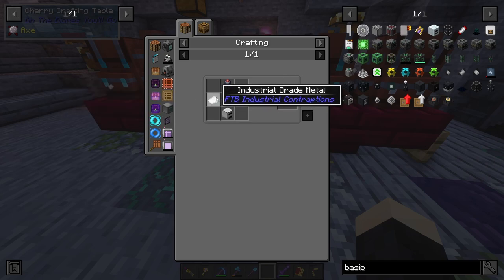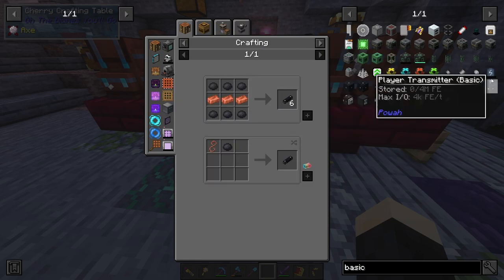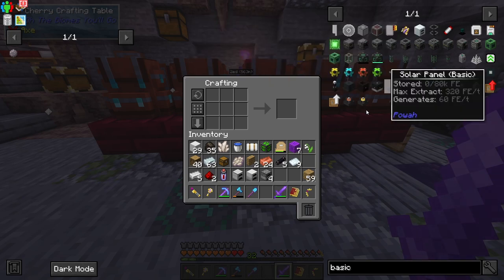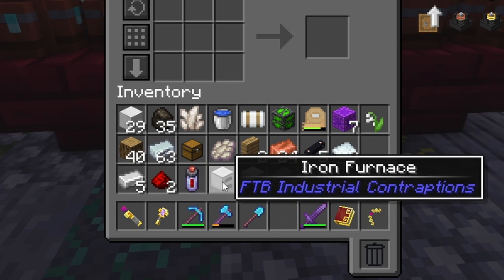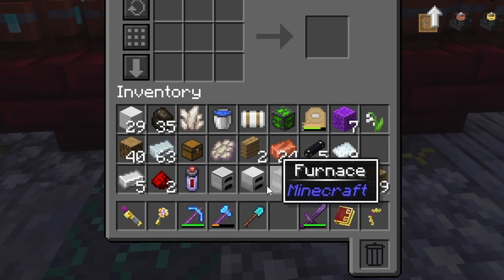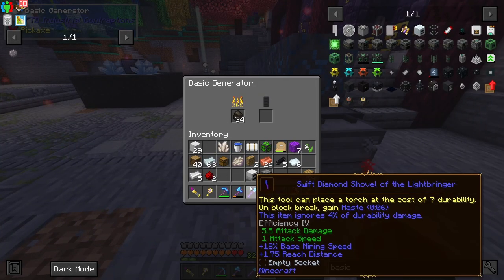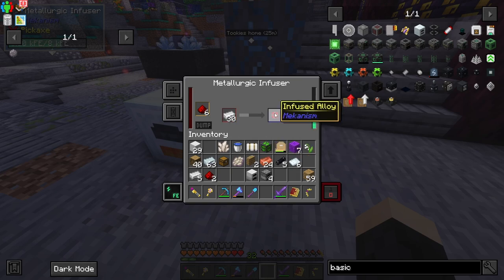The basic generator needs industrial grade metal, an iron furnace, and an LV battery. When making this basic generator, make sure you make the correct iron furnace - there's one by Iron Furnaces and one by FTB Industrial Contraptions, so make sure you use the FTB Industrial Contraptions one. Now that we have it, it's simple to set up - just put something burnable in here. Put redstone in this slot and iron in this one, and that makes an infused alloy.